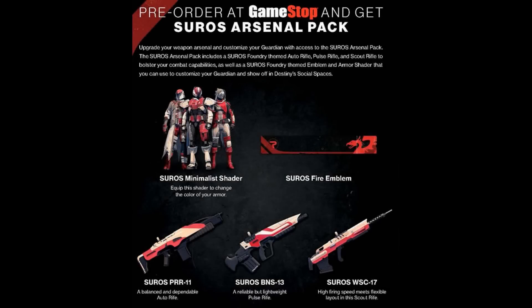Now, you should know by now, once you pre-order the Destiny Taken King DLC, you will receive the Saras Arsenal Pack, which will include a unique shader and three unique weapons, and of course, the emblem. Now, let's take a look at the emblem on a play card.